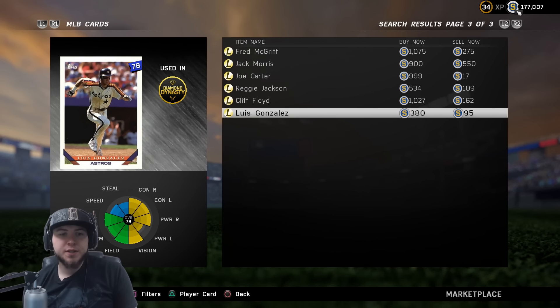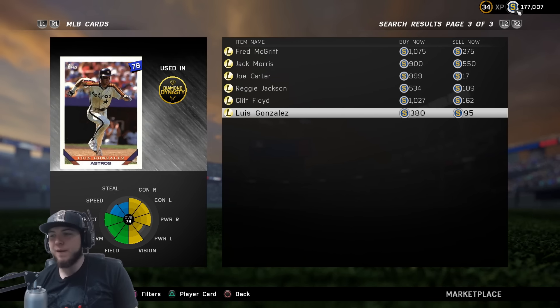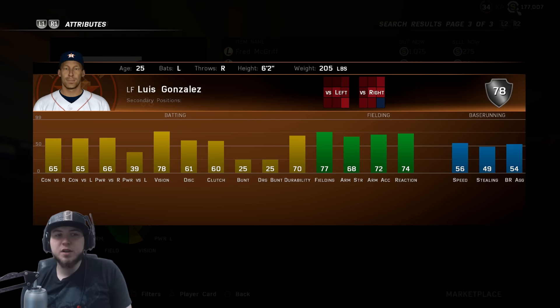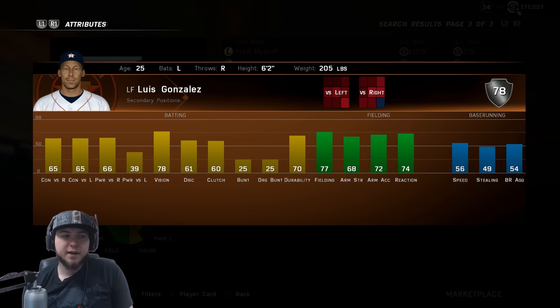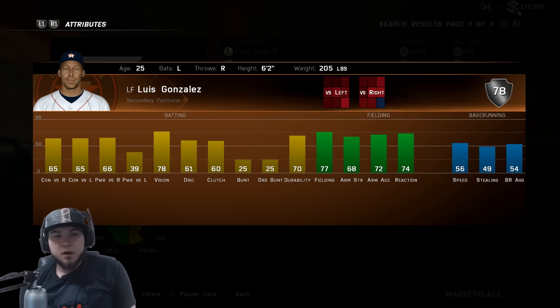There is a new Luis Gonzalez, 78 overall, going for 380 stubs. Why? These cards we're getting aren't usable in the game at this point — everyone still playing has a diamond or high gold team. It's just not too good, especially for the pack values. You're paying 3,500 for four packs and getting these cards — not even worth it unless you pull a diamond, which I haven't in a couple months. This pack opening is not going to look good.